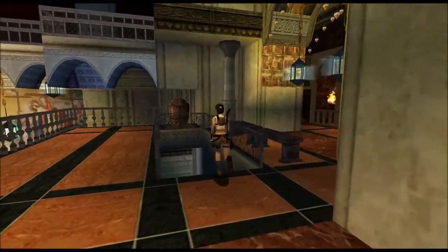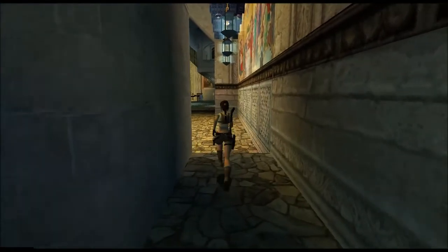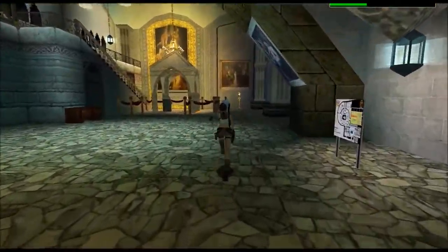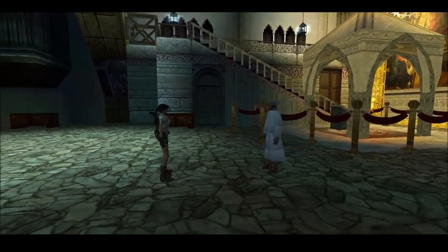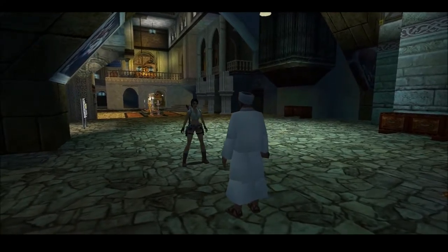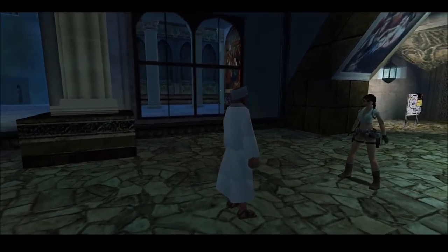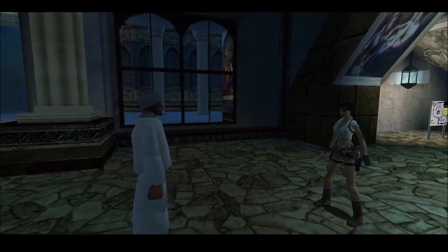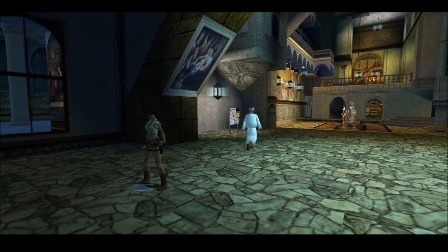We'll go talk to the clergyman. There's pottery there but there's nothing in it. 'Bless you, Miss Croft. I have been expecting you.' 'Expecting me? What can I do for you, Father?' 'Our most valuable Bible has been stolen. I hope you'll be able to help us.' 'I'll see what I can do for you.' He walked right through me — he's a holy man.